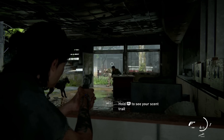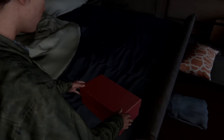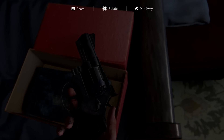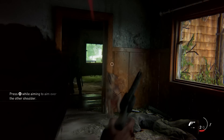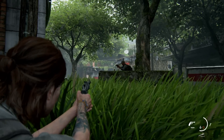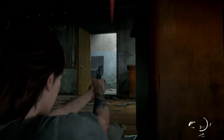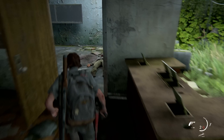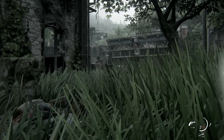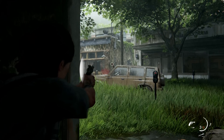The third weapon is the Revolver, also obtainable in the prologue in the chapter called Packing Up. It's really hard to miss — it's inside a red box you have to interact with anyway, and Ellie will grab it automatically. I recommend investing in reload speed afterward, since it does take time to reload and that can be deadly when overwhelmed. It deals amazing damage all around, but you can't apply a silencer to it, so I used it when already exposed or out of ammo in other weapons.